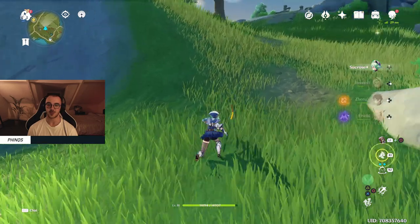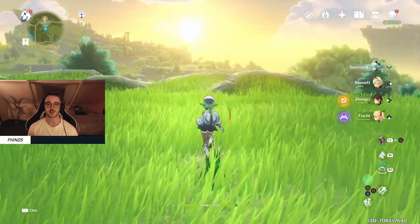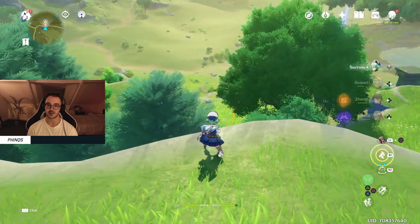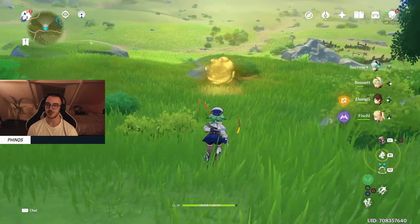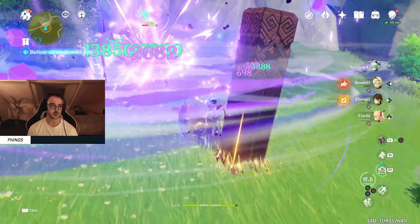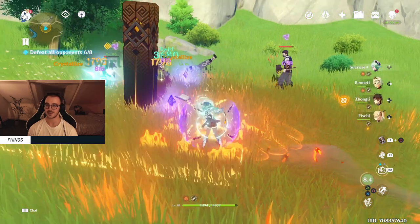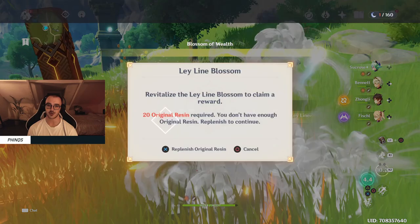We're going to probably beat it by like 10,000 Mora. We've used the Fragile Resin from the Teapot today, we've used all of the resin. I think I've even used like one Fragile Resin from the Battle Pass — I've used so much today to try and get Sucrose's E crowned and this might just be the moment of truth. And then the next step, we'll get our Q crowned, and everything from there will just fall into place.